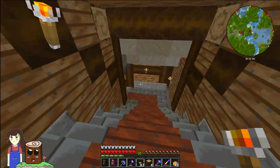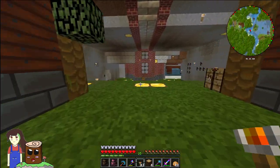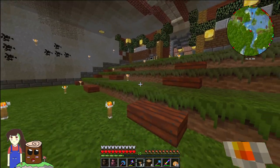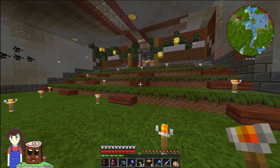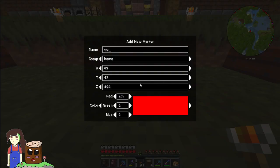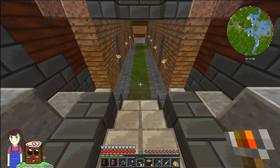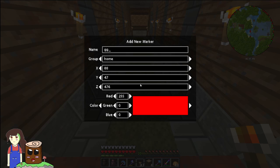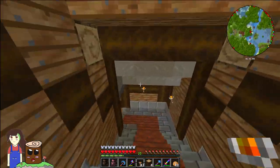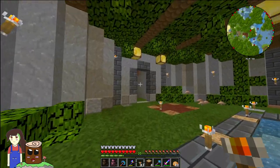In today's episode we're going to be moving this staircase to somewhere else and hopefully it will turn out okay. The idea is maybe to actually mine out all of this flooring, or maybe just make the flooring that height. I'll make two markers at two different heights — these two markers showing where this room and that room is.